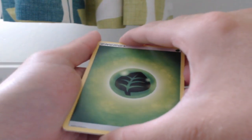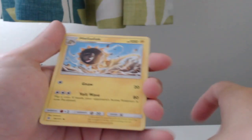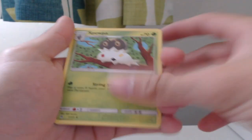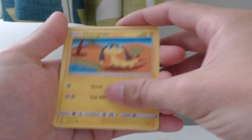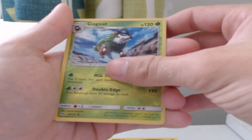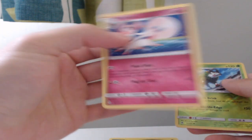I've done the pack trick — the Patrick Star pack trick. Energy, Trainer, Lizard thing, Thing in a tree, a dog, sad ears, Sword, Fish thing, and a goat — and another common. Well, it's a rare, but I call them common cause they're not even shiny.